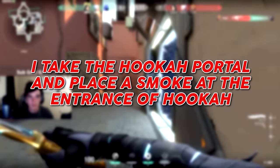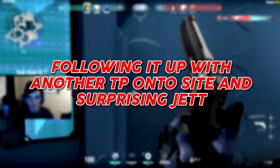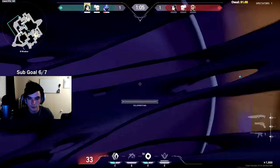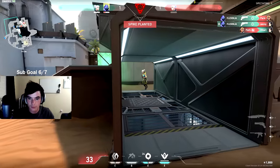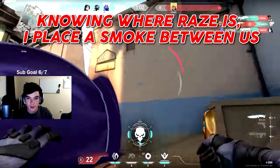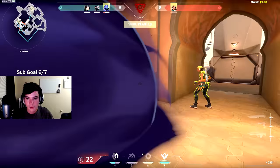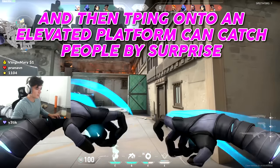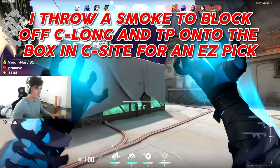In this next clip, I take the Hookah portal and place a smoke at the entrance to Hookah, then teleport over the smoke surprising Raze and Sage, following it up with another TP onto site surprising Jett. In the next clip, I place a smoke between Raze and me — as the smoke blooms, I teleport to the other side to surprise her. Tossing a high smoke, waiting for the smoke to bloom, and then teleporting onto an elevated platform can catch people by surprise.